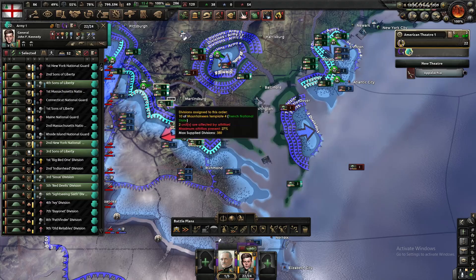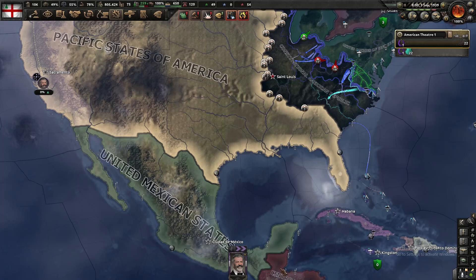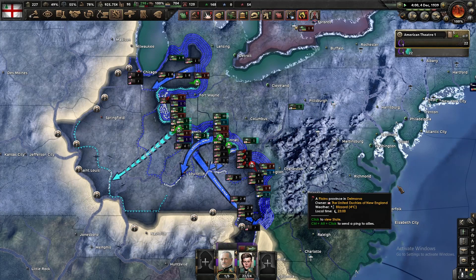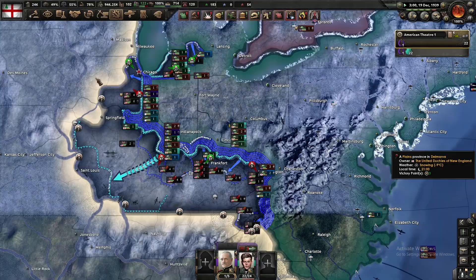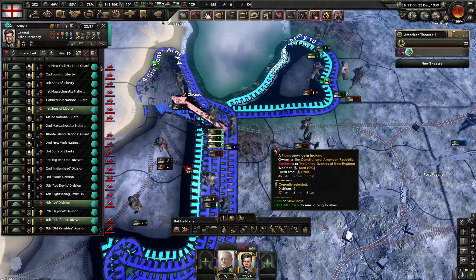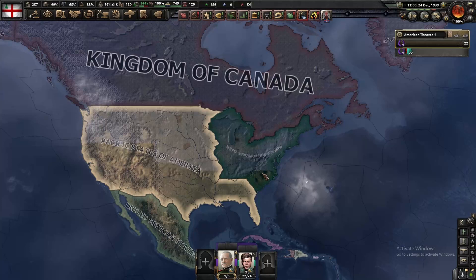The feds collapsed and we just needed to put the racists out of their misery. Chicago fell for a second time in this war, and the racists were out of the game. I went for nice borders even though I technically did not take a lot of those states, and we divided America along the Mississippi River up until Tennessee. The Civil War was over — for now — and the PSA were rejoicing their victory.